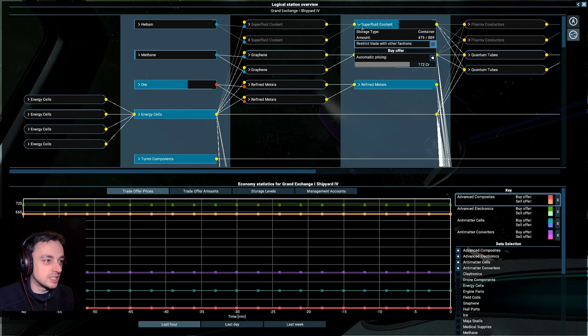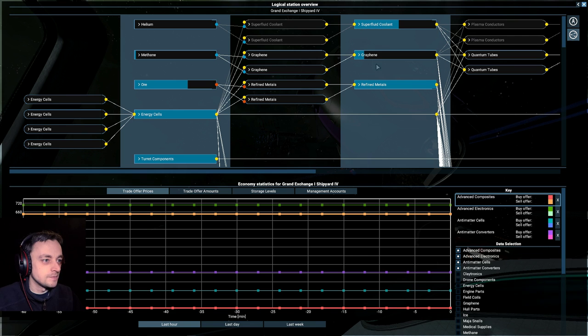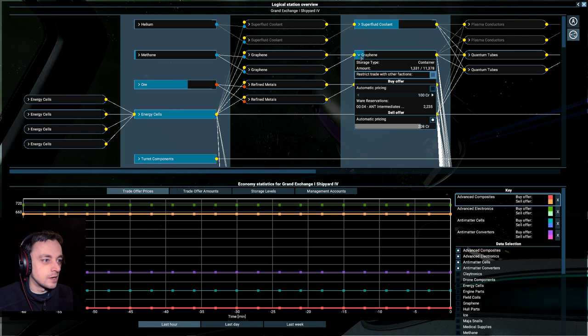Okay, so that's only got a buy offer — can I sell that? Super fluid — yes. Well, I shouldn't be buying it anyway because I can make it. I've got the factory now. Well, I will have anyway, soon.